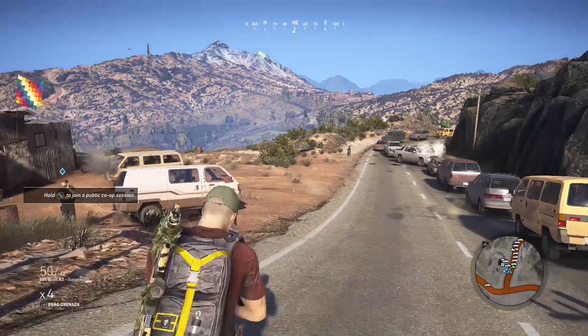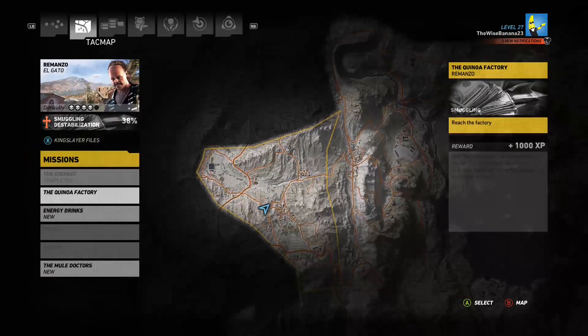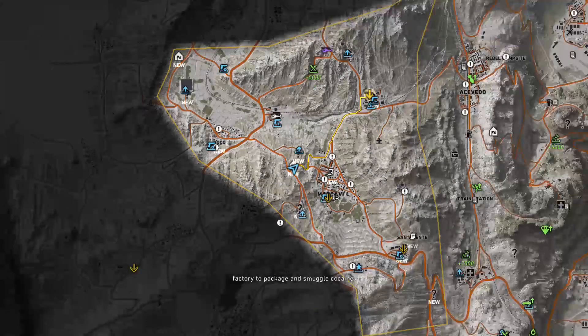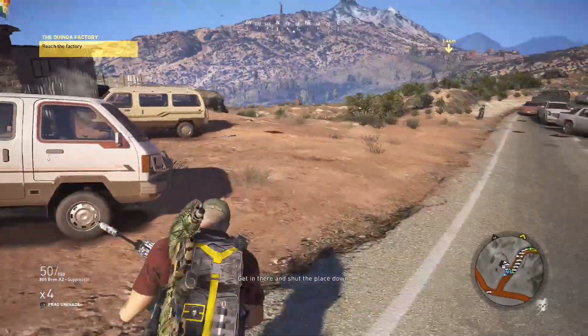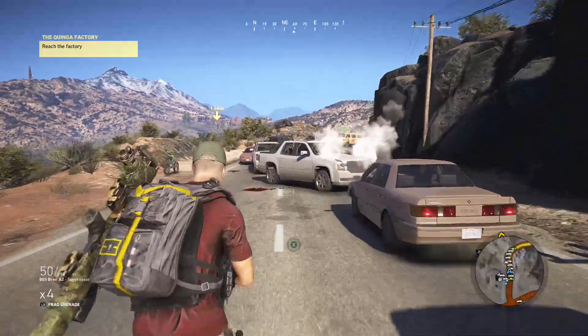What's up guys, this is Ben MSE and today we're working on another mission in Ghost Recon Wildlands. Today we are working on the mission... this factory. I don't know how you pronounce that — Cuninado? Quinoa? Well, I don't know what that is. We gotta go shut the place down.